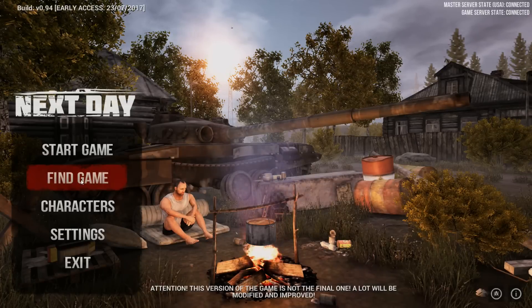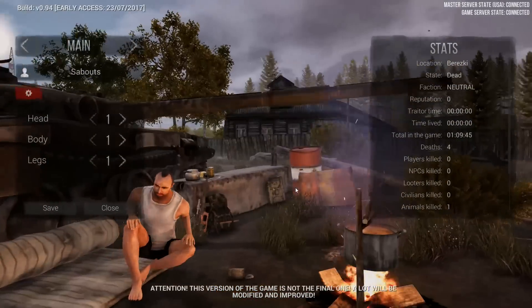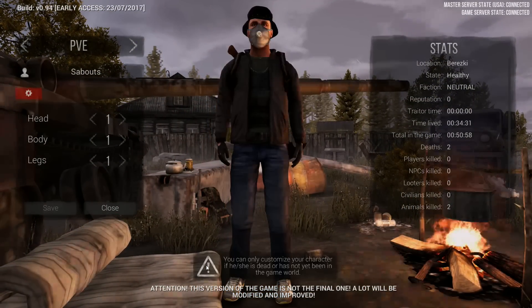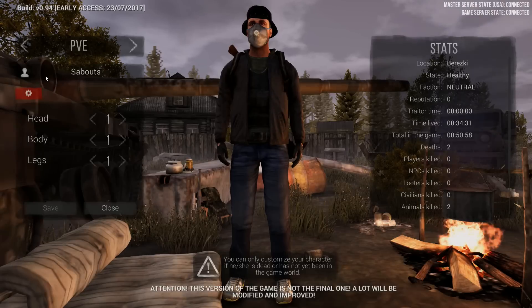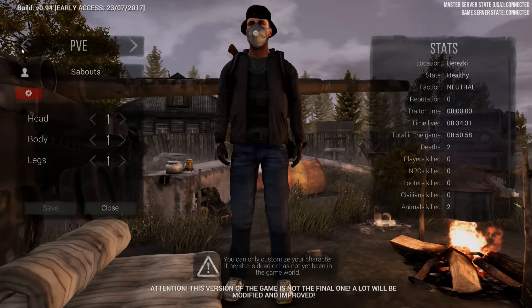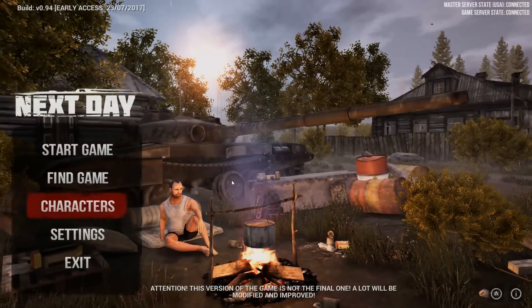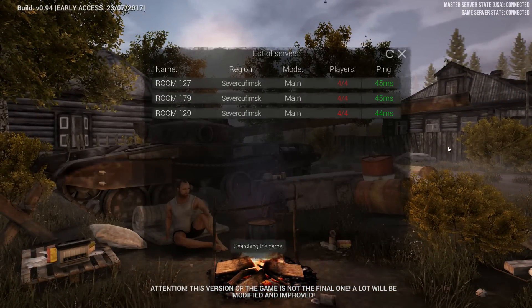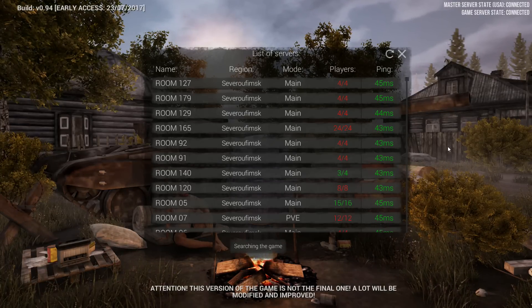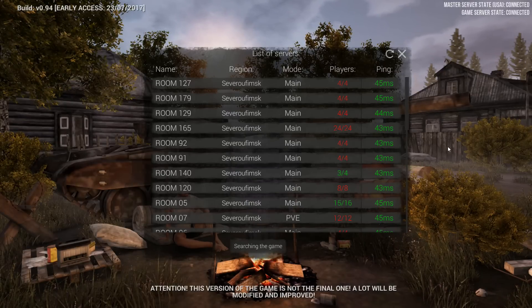One of the most important things they've changed is they've added a lot more rooms to the game. Another thing is that if we go into our character, we'll see our main character is gone - for whatever reason he is now on the PvE server. We could play PvE if we wanted to, but we're just going to start another character on the main. This is a fantastic time to jump in and check out the faction system, quests, and everything like that with a brand new character.